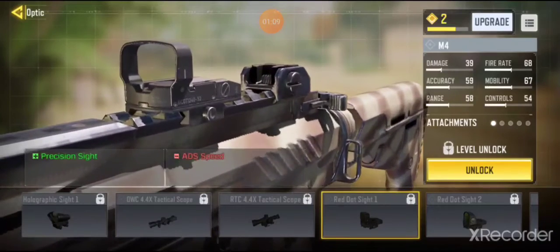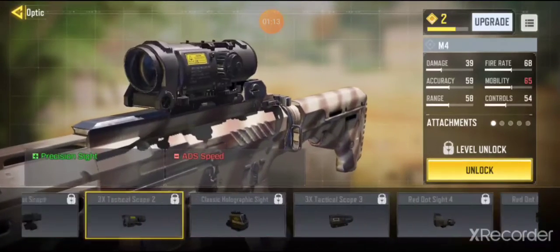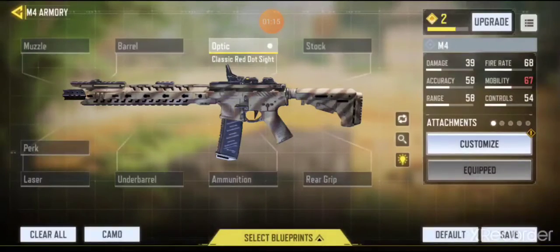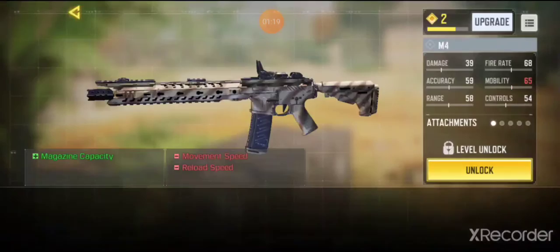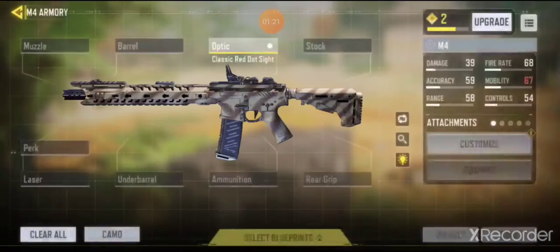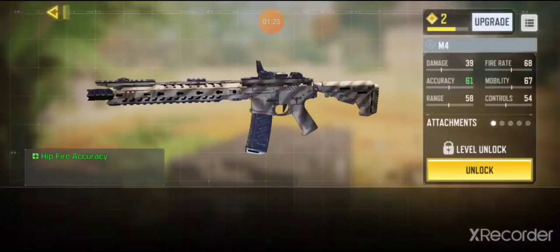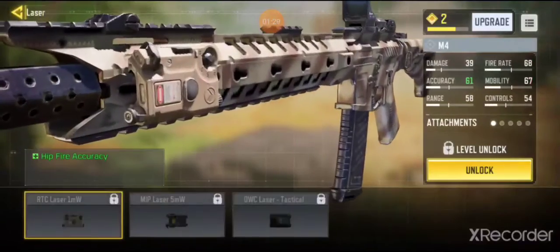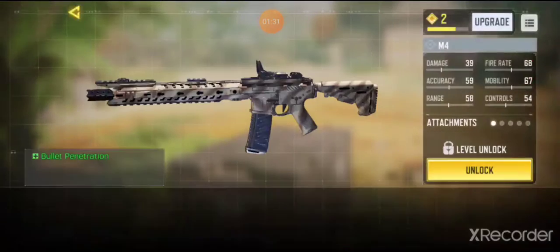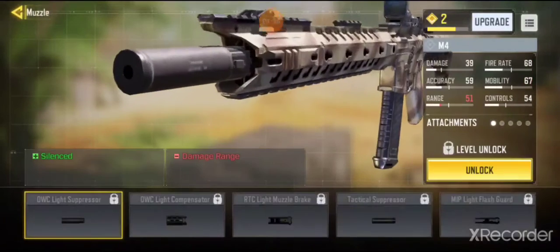You can put sniper scopes, short range, medium range. They made it pretty much like another COD game — you can put different grips, different magazines, different foregrips, different laser sights, and perks that you can add to your weapons like you would in other COD games.